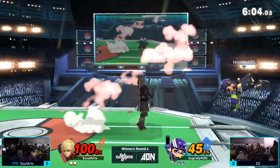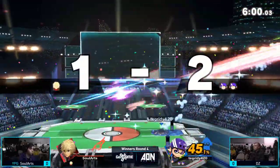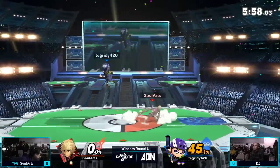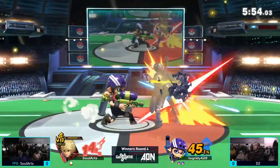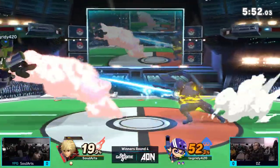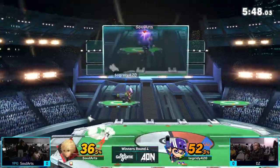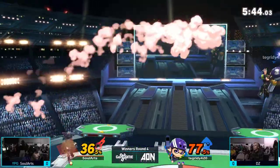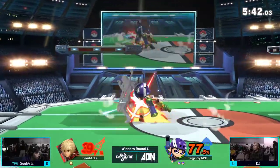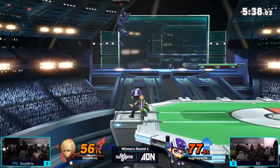He knew — he held the charge for too long. DZ gets the barrier into a forward smash and that's going to get the decently early KO. Sol Arts is really struggling with DZ right now. Getting the ink on — fully inked means basically any hit, any combo is going to do an absolute ton of damage. Sol Arts gets a nice up-B out of shield, doing a pretty good job of keeping DZ at bay and getting that ink off, slowly but surely.